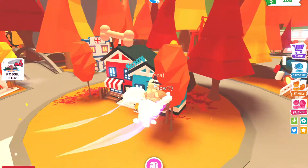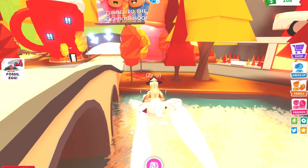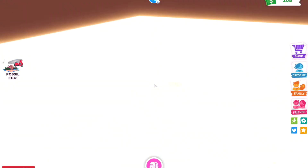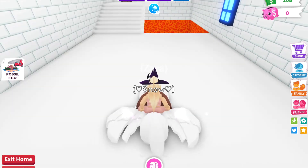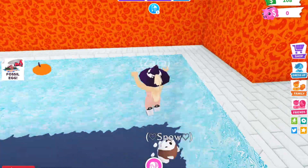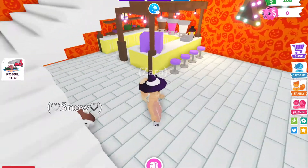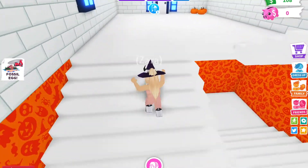The third thing I wanted to show you in Adopt Me is really nice — it's the mansion I built with all the new fall items. I haven't used every single thing but I've used quite a lot. I decided to build my own Halloween mansion in my apartment and it looks really cool. First, I wanted to show you my pool area — I've changed the wallpaper to Halloween wallpaper, added pumpkins to the pool, added a few lamps, and here is the glitch just up here.